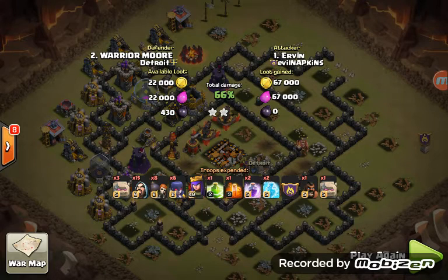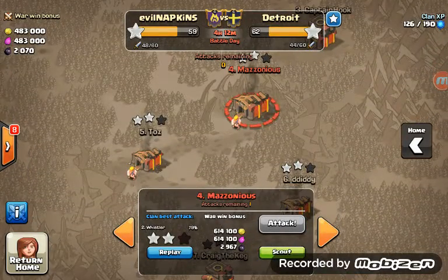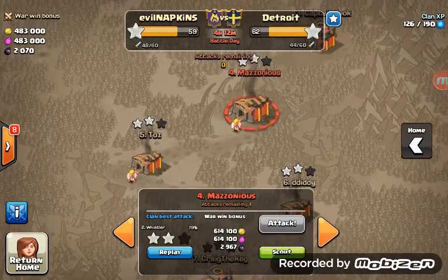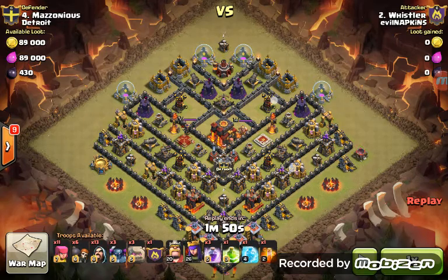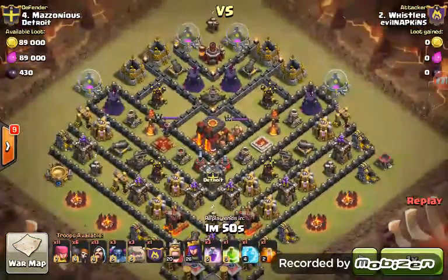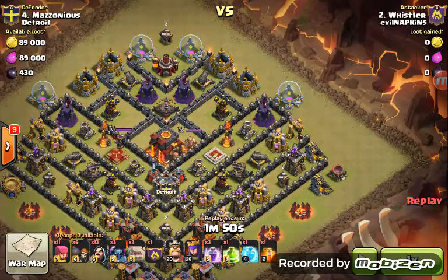Always good to watch the Town Hall 10s. Let's have a look at one of Wishes — one Mazonius, 79% this one. I like this base, it's quite a weird base. We've seen them a couple of times but we've not seen one quite like this.